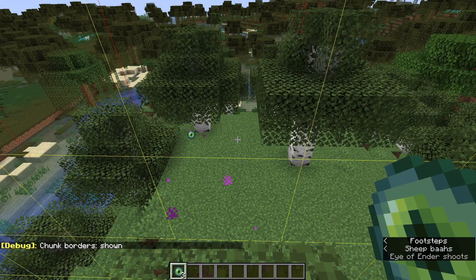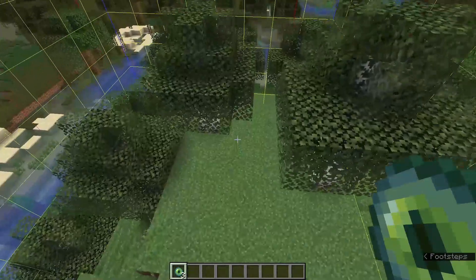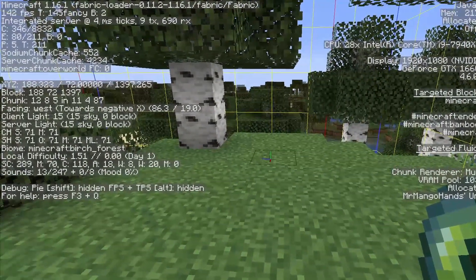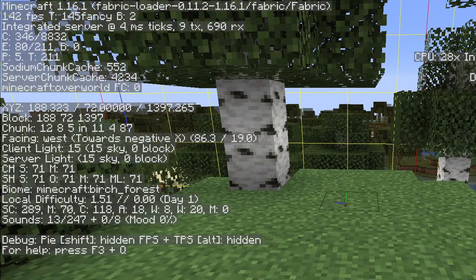Alright, let's get started. First, let's talk about the dig down. Once we have located the exact chunk identified by our eye of ender, we should dig down in a specific area. When you throw an eye of ender, it points to the chunk containing the stronghold's starter staircase. In a bit, we'll take a look at what the starter staircase is and its importance in trying to locate the end portal.